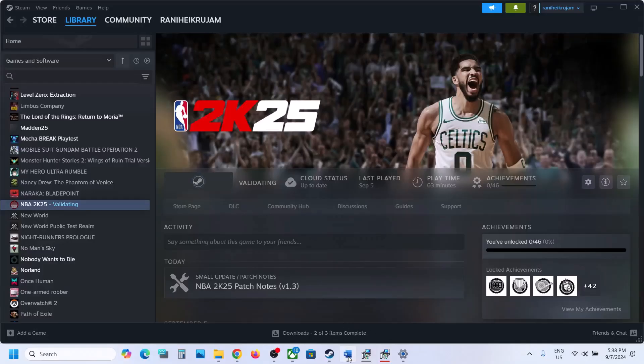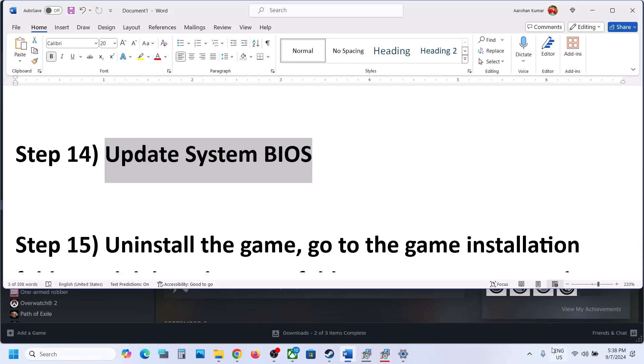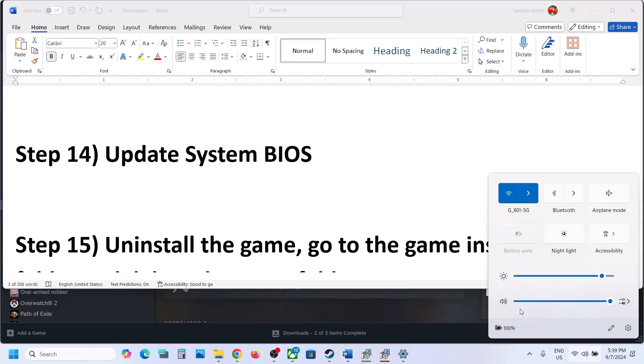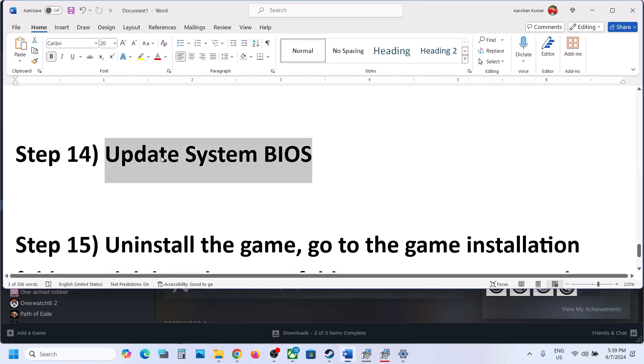Before the last step, update your system BIOS. Go to your system manufacturer's website, select your model number, and update the BIOS. For laptops, make sure the battery is above 10% and the AC adapter is connected. During the BIOS update the system will restart — do not unplug the power cable while it is updating. After the BIOS update, log into the computer and launch the game.